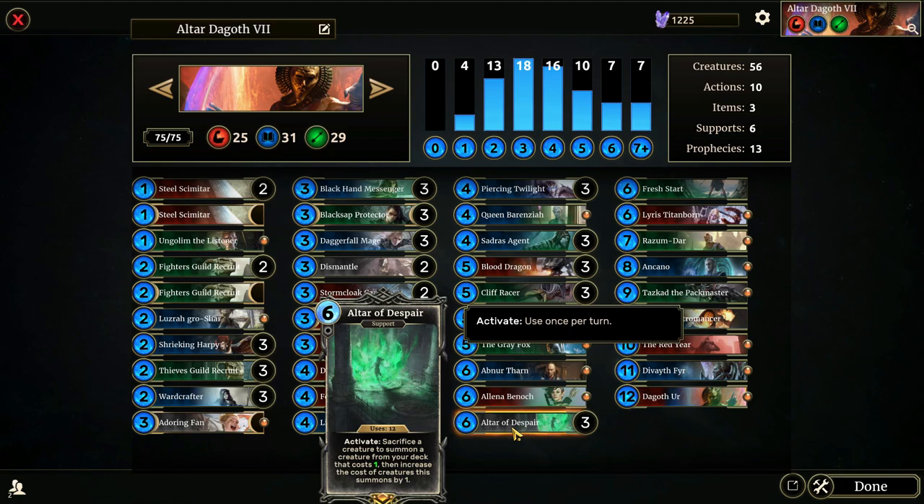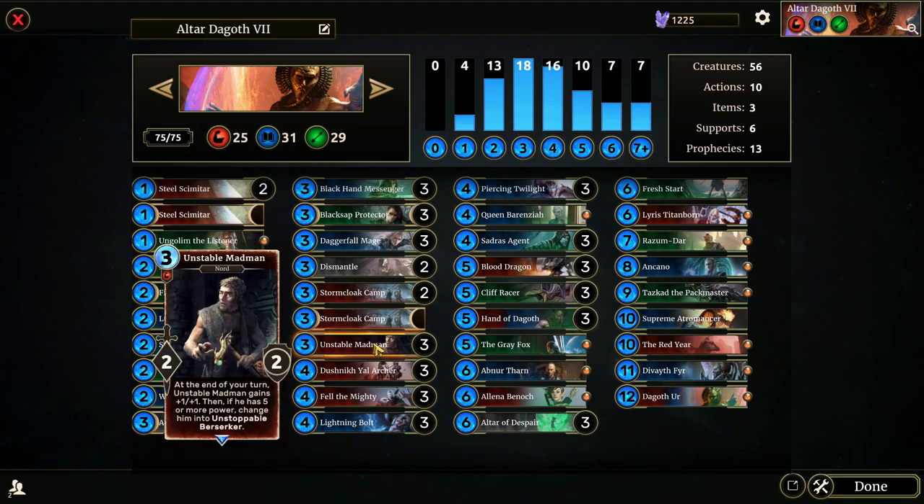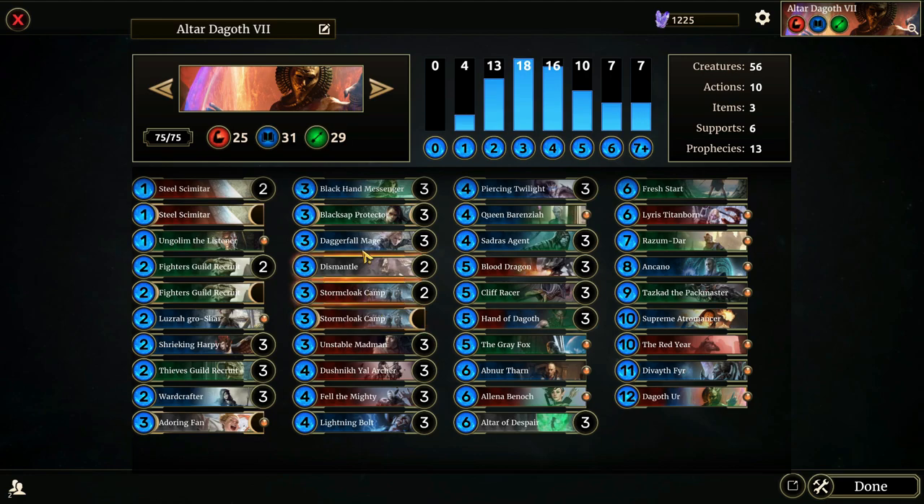Altar of Despair is a support with 12 uses. When you activate it, sacrifice a creature to summon a creature from your deck that costs one, then increase the cost of creatures it summons by one. So when we summon our only one-drop, Ungulum, the next card summoned will be a two-cost — possibly a Fighter's Guild Recruit, Lesberg Roshar, Shrieking Harpy, Thieves Guild Recruit, or a Ward Crafter. After that, the next pull will be a three-cost: Adoring Fan, Black Hand Messenger, Black Sap Protector, Daggerfall Mage, or Unstable Madman.